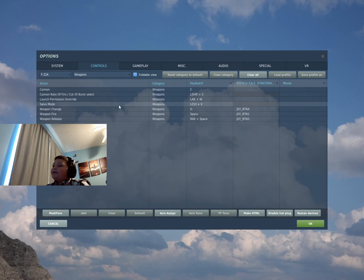Then go down here to weapons. Weapon change is going to be your switching from Fox 3s to Fox 2s — changing from a radar-guided missile to a heat-seeking missile and back. Weapon fire, even though you think this means you're firing a weapon, actually means your gun. And weapon release is the missile fire button.